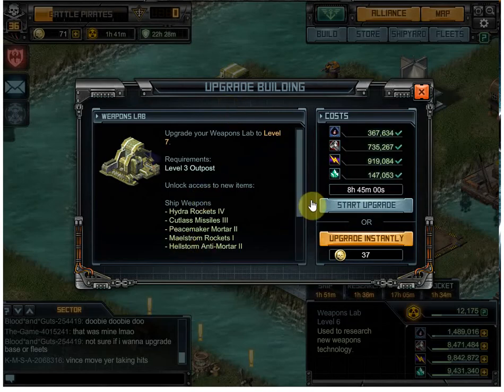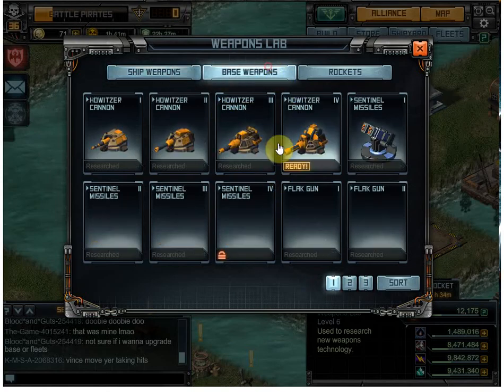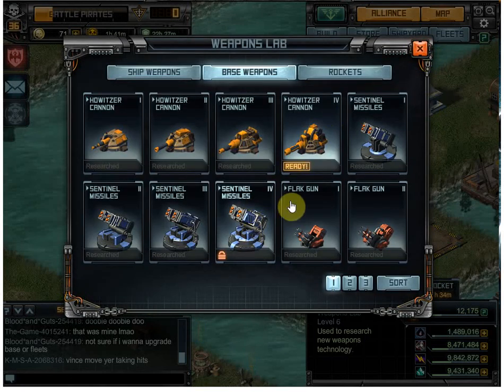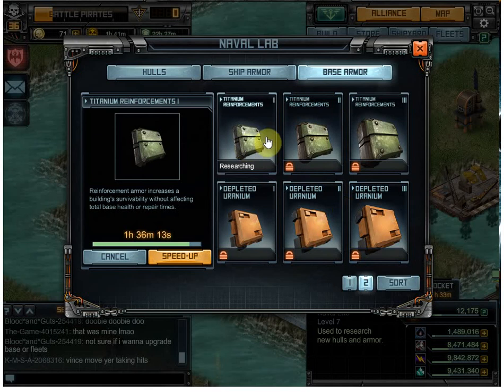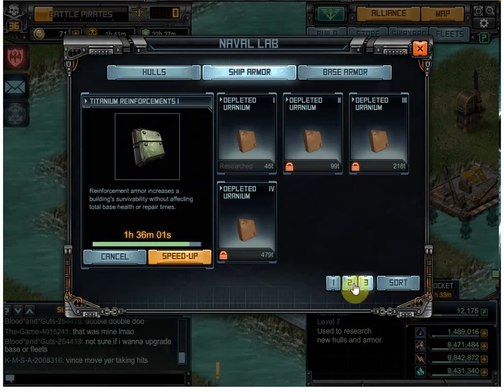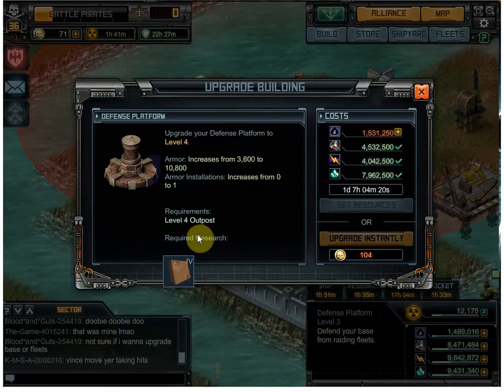I need to upgrade this too. I really want Sentinel Missile 4 — oh, I've got to have level 8 for that. I really want to get that, so I'm going to build all the turrets but probably won't put any guns on them until I get that. I can still do these two, and then I gotta upgrade this whole naval lab thing.